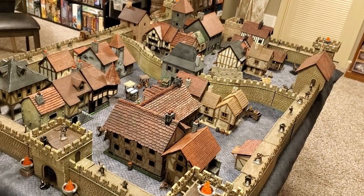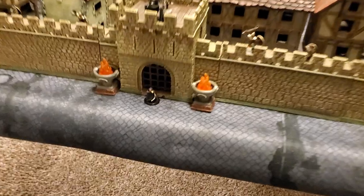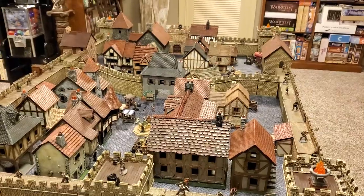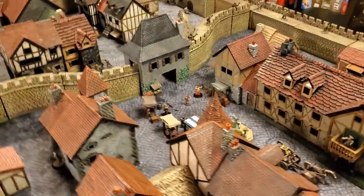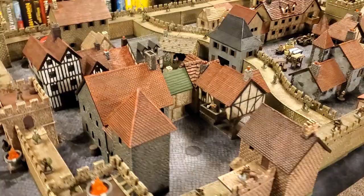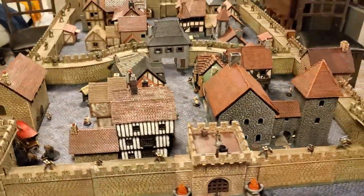Hey everyone, Rick here, and welcome to a little tutorial for the newest set of rules I've come up with called Shadows and Gold, which is a competitive game of thievery where the goal is to loot the most townsfolk, robbing them blind through this city. The city comes pre-populated with 36 potential victims of your thievery, all spread throughout the town.